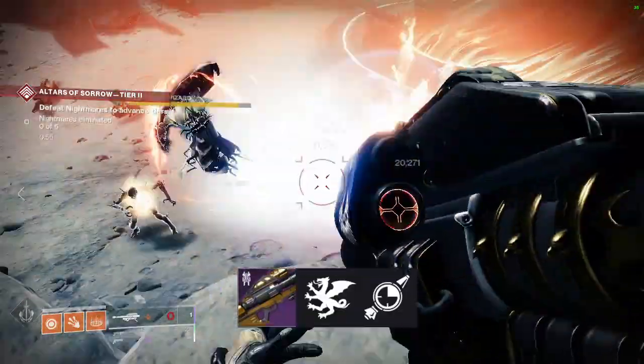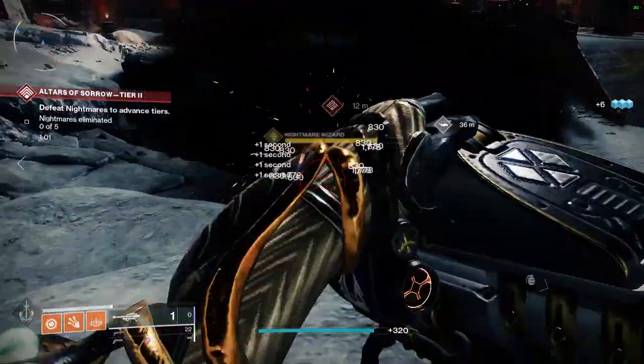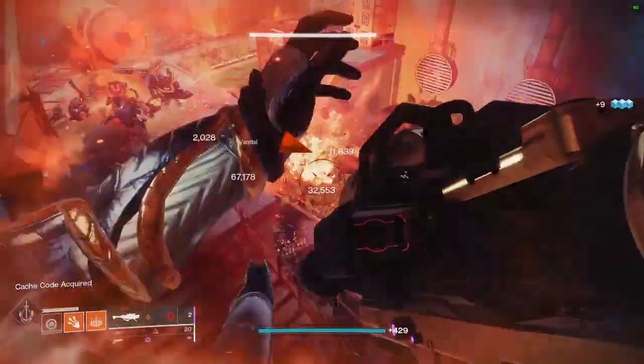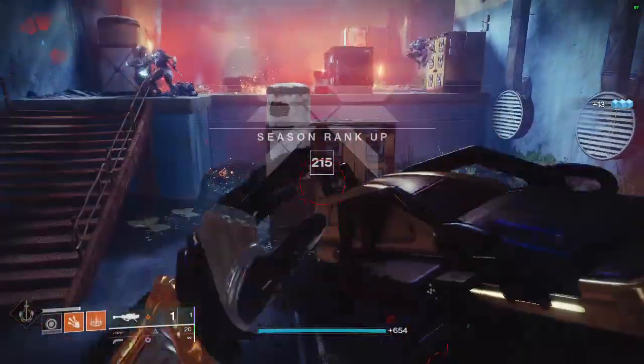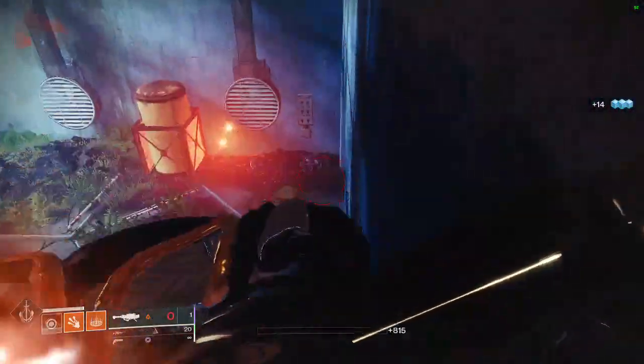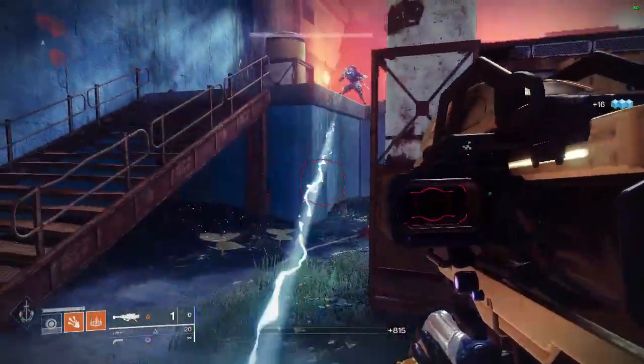Next: a rocket launcher with Vorpal Weapon or Lasting Impression. If you own Gjallarhorn, you own the best rocket period. If you don't have that, you should get rocket launchers like Hezen Vengeance from Vault of Glass with Vorpal Weapon or Lasting Impression. You can also get Royal Entry or Code Dweller with Lasting Impression.